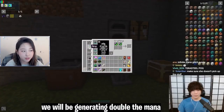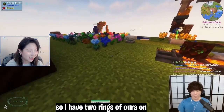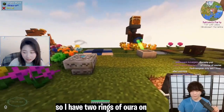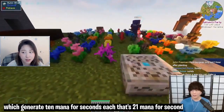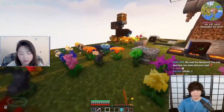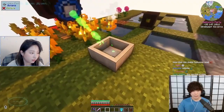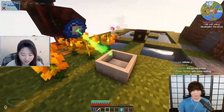We'll be generating double the mana. What's the downside? So I have two Rings of Aura on, which generates 10 mana per second each. That's 20 mana per second. And then it charges right into my band of mana, which I can then throw into this mana pool, which will charge up all the mana almost instantly.